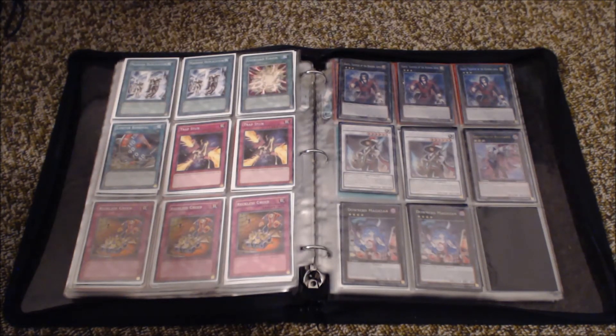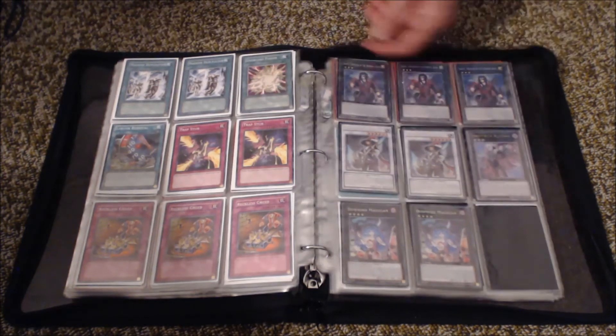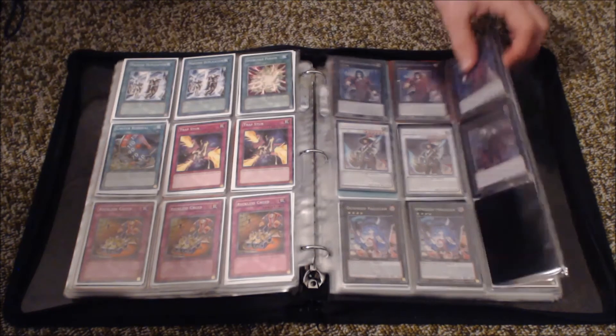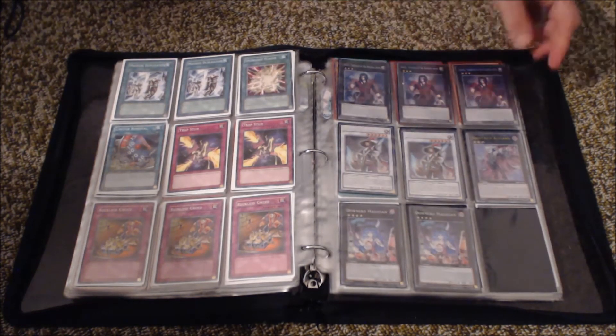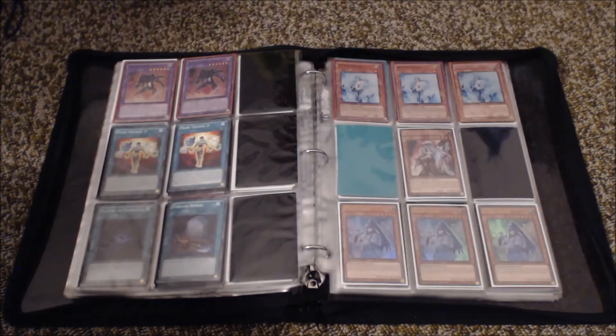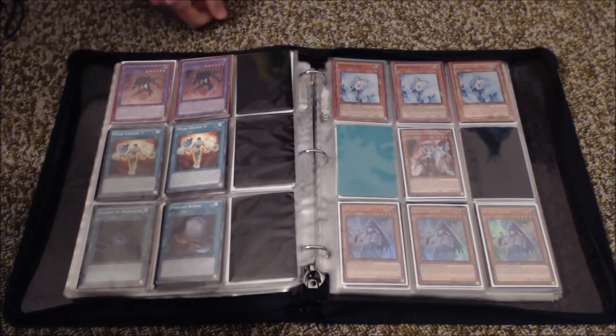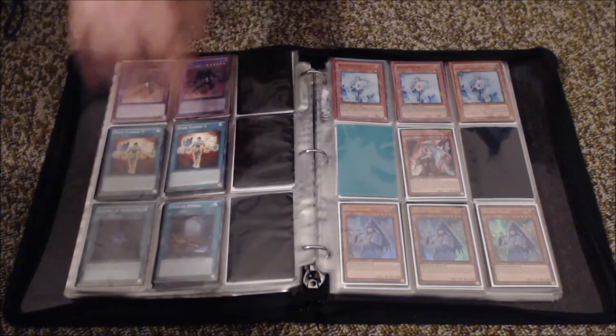Got Burning Abyss stuff too. This is just extra deck stuff at the moment — the Dantes, the Vergils, the Down Imidus, and the Ghost Tregal card. Got all the monsters — I just bought all the monsters from Troll and Toad, so they'll probably be here in two to three weeks. Got some Macro Cosmos and Dark Laws, and another Macro Cosmos and Dark Law coming as well. There's also a Lure of the Village.